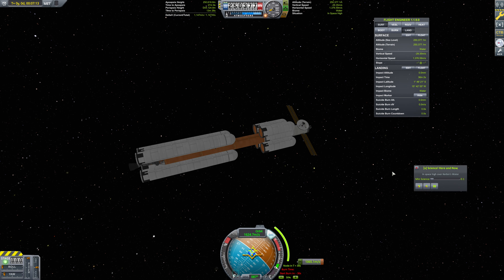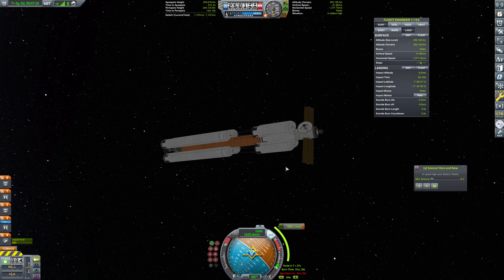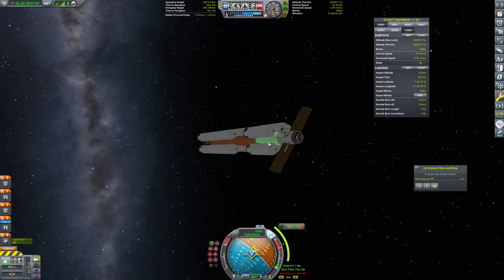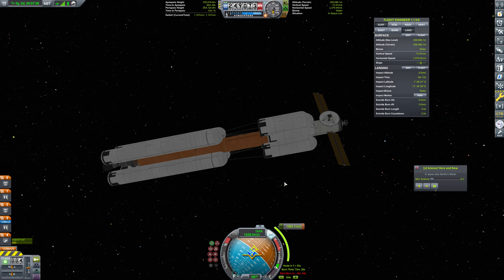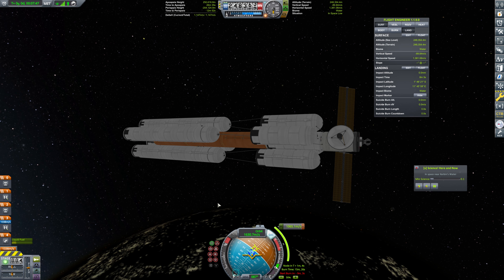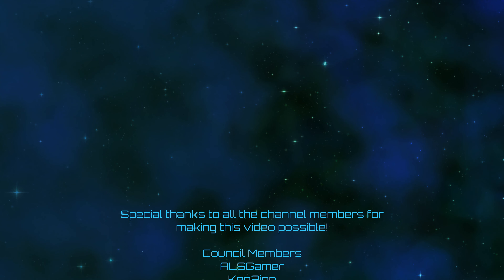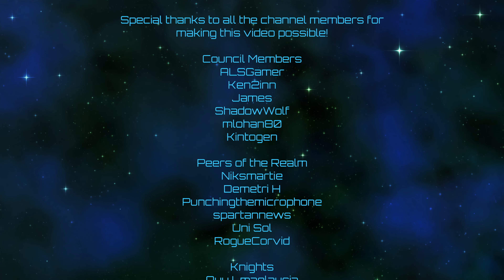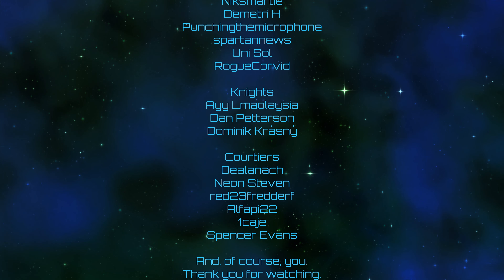Next episode, we'll have the Tylo outpost fully refueled. That said, I just realized we don't need this much fuel — this is going to be a little extra fuel. Each of these tanks are about half full, and these tanks are full on the Tylo outpost. So this is more fuel than we need. We can actually jettison some of it by transferring it over here when we ditch these tanks, and I think that's what I'm going to end up doing. At any rate, you can leave your offerings to the Engagement Gods in the form of likes, comments, subscribes, and bell ringings. A very special thank you to all of the channel members for making this video possible, including ALS Gamer, Kentuin, James, Shadowwolf, Mlohan80, Kentogen, Nixmardi, Dimitri H, Punching the Microphone, Spartan News, Unisil, Rogue Corvid, and all the rest. And of course, you — thank you for watching. If you'd like to support the channel, you can click the join button down below the video. And as always, I will see you all next time.